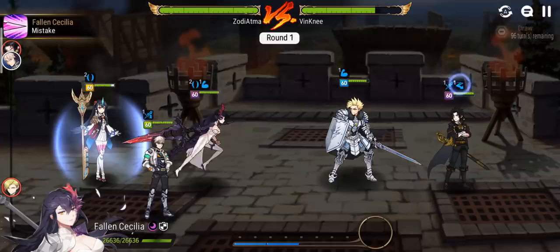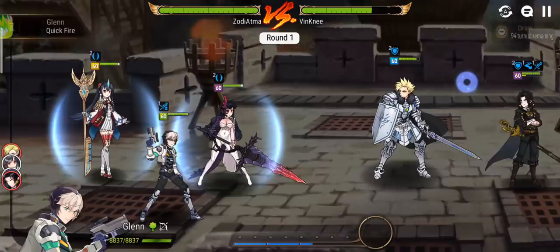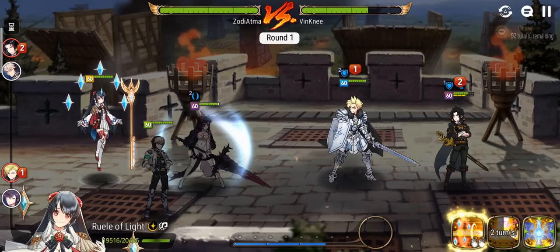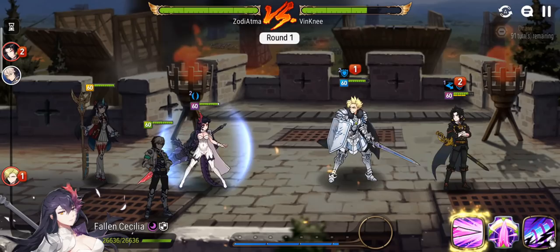There I go for my S3 — actually, save it. Faun's assist is really good versus Remnant Violet because you can use your S3 whenever you want — specifically right before Remnant Violet uses his third, when his count is up to five. You can use it and he'll basically be wasting his third skill.